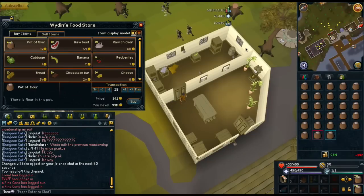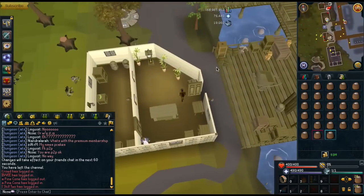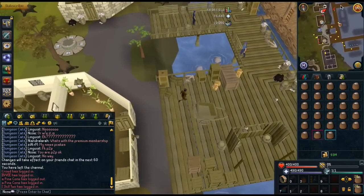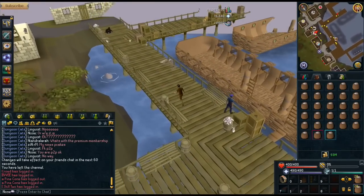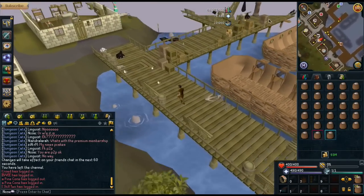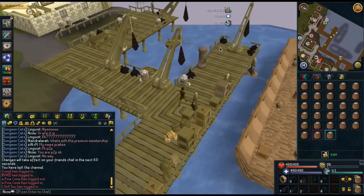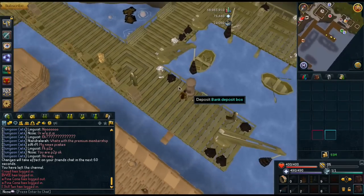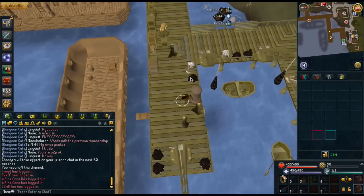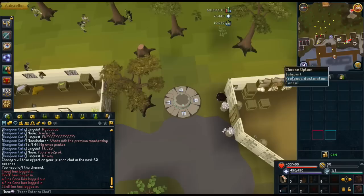You want to buy all of them. If you have a lot of run energy, what you want to do to bank is just use the bank deposit box here and then teleport back to the lodestone, because it is quicker than teleporting to Daemonheim. If you don't have any run, then it's better to teleport to Daemonheim so you don't have to walk. Use the pot of flour on the bank deposit box, press 4 to bank all, and then teleport back to the lodestone. It's a lot quicker than actually opening the bank and pressing bank all.